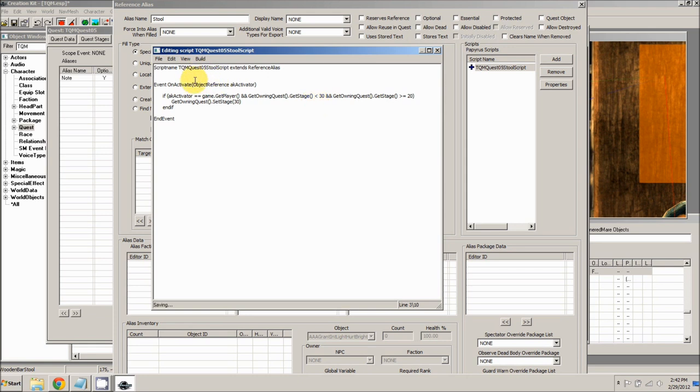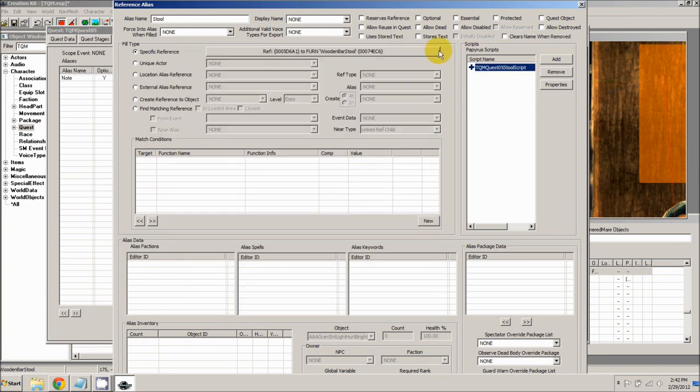Hit Ctrl+S to save. It will compile and check for any errors. That looks good — close that. That's all the script we actually need for this. Hold down shift, press tab twice, and press enter.